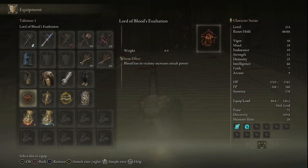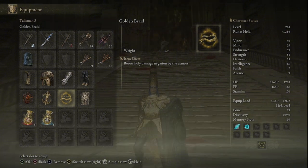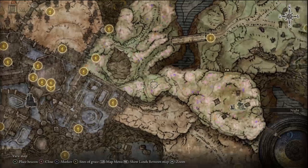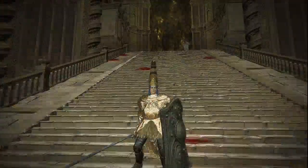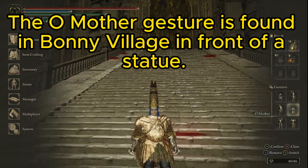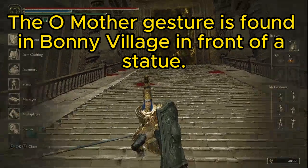The next talisman I want to bring up is called the Golden Braid. This talisman is very helpful in this fight because it gives a big boost against holy damage, so you are able to withstand a lot more of the second phase attacks. To get this talisman, you're going to need to go to a place called the Hinterlands, go up a path to the shaman village, and find it in a little tree back there. In order to get there, you'll need to use a gesture called 'Oh Mother' at a statue. You may need to look up a guide for this, but getting this talisman will be very helpful.